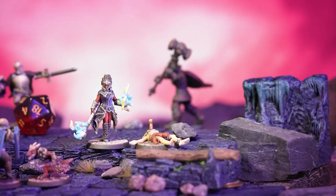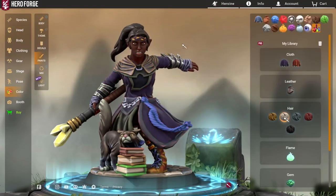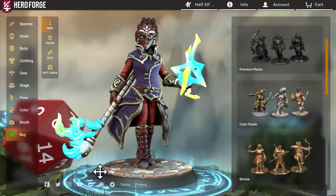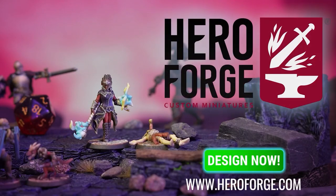Hero Forge is the internet's home for customizing and 3D printing tabletop miniatures and statuettes. Design your character from the ground up and see it in full 3D, and finally have a miniature that captures your vision. With color printing available and an easy, intuitive system of creation, Hero Forge is the gold standard for custom miniatures. Go to HeroForge.com today and start building. Now, back to Savage Pathfinder.